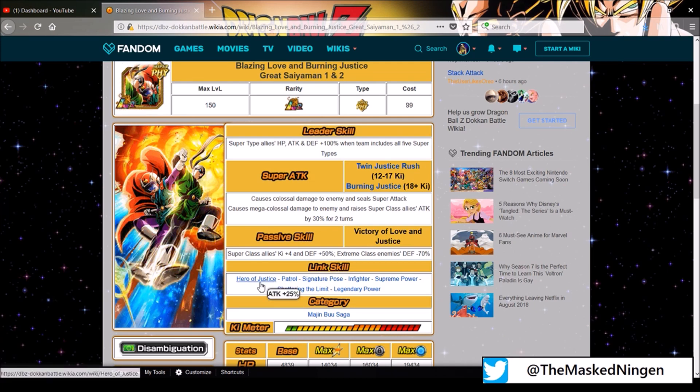Their links unfortunately aren't the best — they've got Hero of Justice, Patrol, Signature Pose, Infighter, Supreme Power, Shattering the Limit, and of course Legendary Power. Their only category is the Majin Boo Saga. They do share Infighter with Vegito Blue — sorry, Physical Super Vegito, who is the leader of that team — and quite a few units in that category have the Supreme Power link as well.